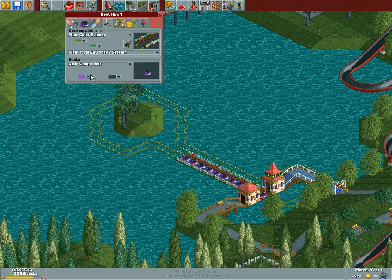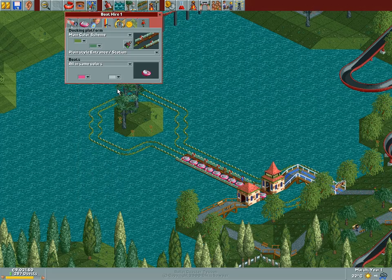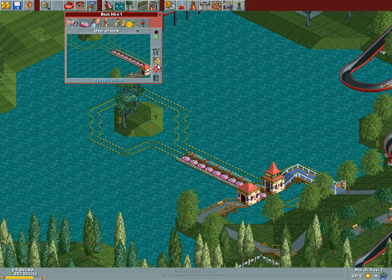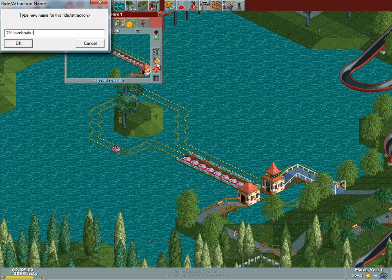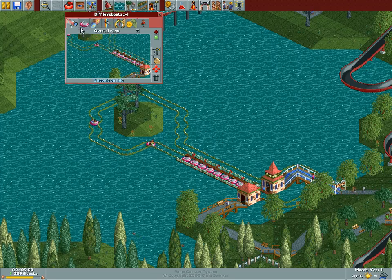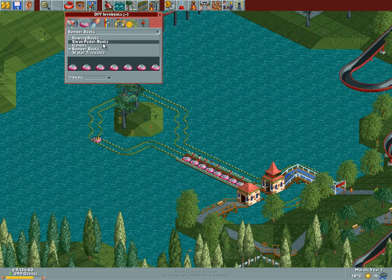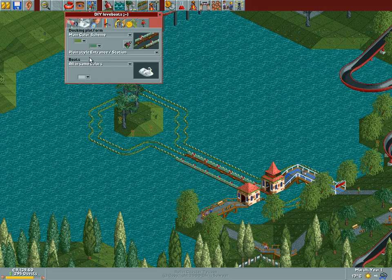Since we're focusing on this now, let's go with pink — pink and white. DIY love boats, with a wink instead of a smiley. And you know what — look at this, they've got everything researched! It's all a bonus! Canoes, rowing, swan pedal boats! All in the same colors, and they're all gonna be pink!